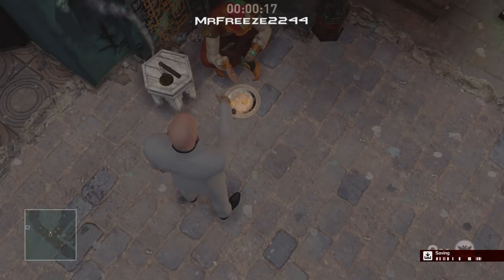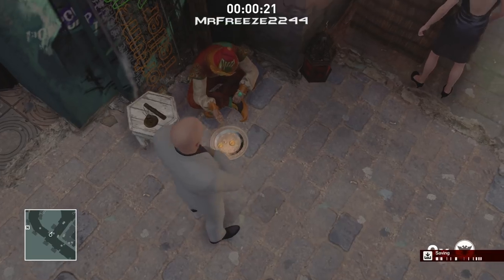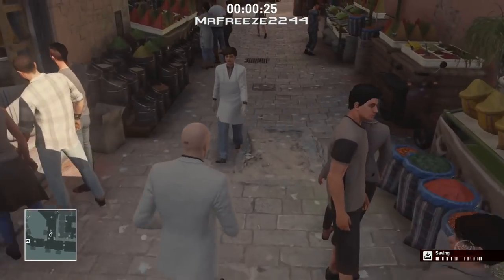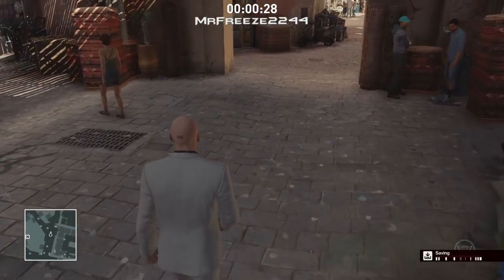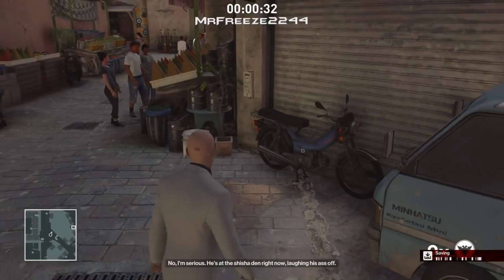Once you've thrown the first four coins they're going to completely disappear. After you've thrown the fifth it will land on his plate — you can retrieve the fifth one. What this will essentially do is get the fortune teller to move. He'll get up and start wandering around Marrakesh through the market, and eventually he does go out to his own shop, which takes about five minutes.